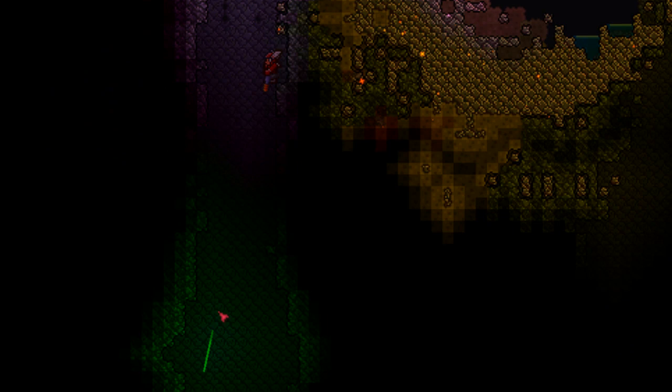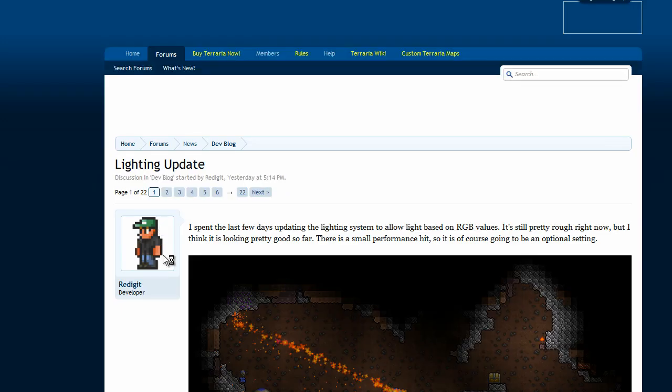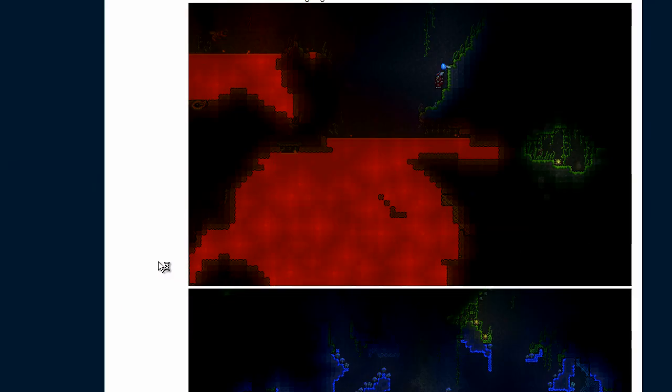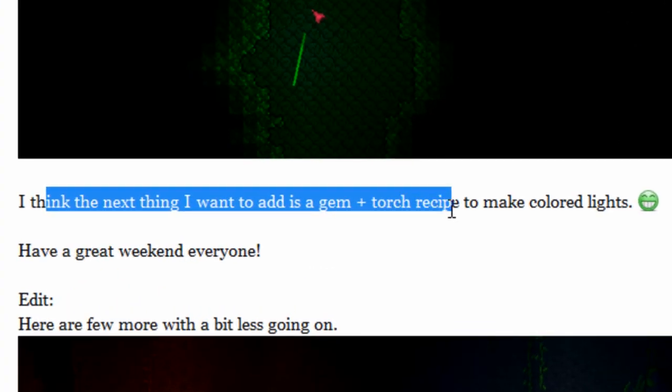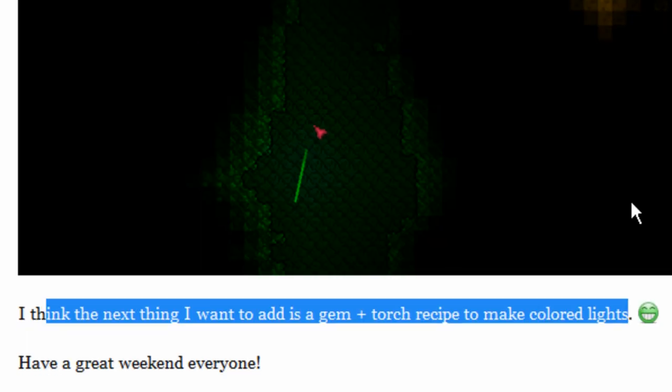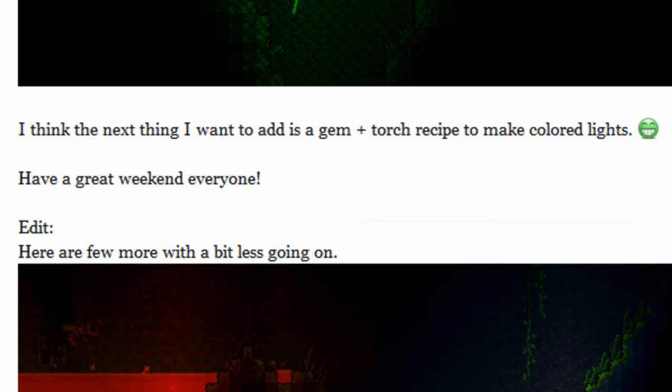That's basically the lighting update. One more thing — Red said that you will be adding gem plus torch recipes to make colored lights. So in 1.1, you'll be able to make red, green, white, and purple torches, which will be cool.